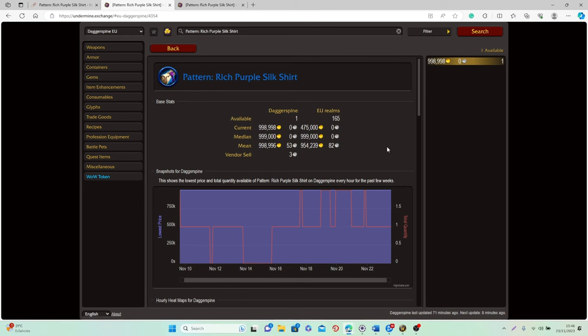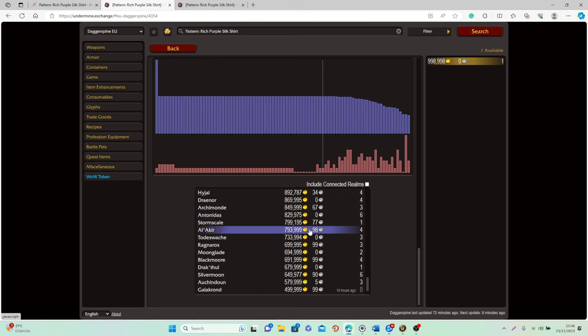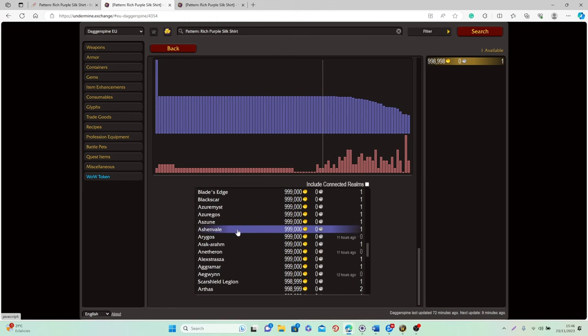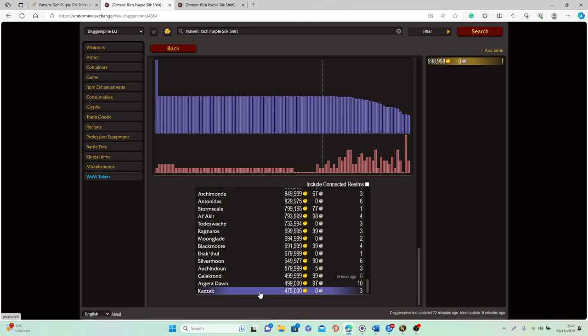When it comes to selling this item, be very strategic about which realm you're targeting — trying to sell it on a low-population realm might work but will probably take a long time. I'd recommend using the Undermine Exchange where you can see the value and quantity available on each realm in your region. Target high-population realms where not many are available and the value is really good. You can also flip these items — when you see them listed cheaply, buy them and resell for twice the value.